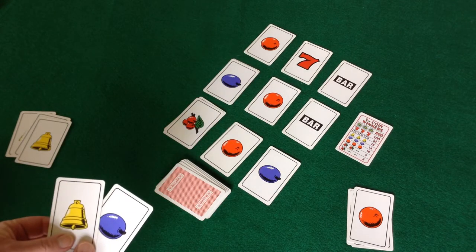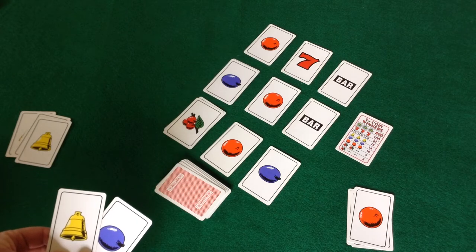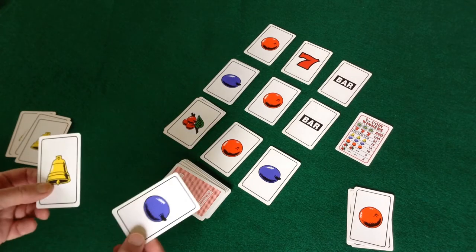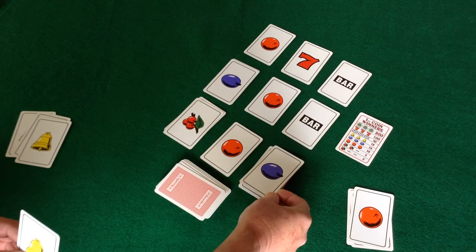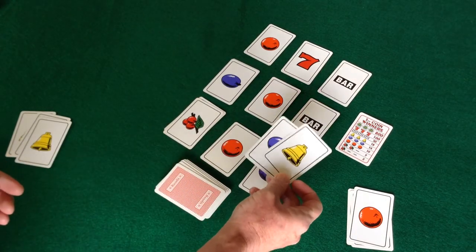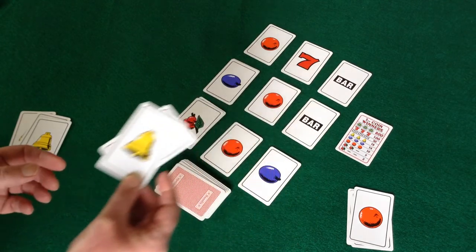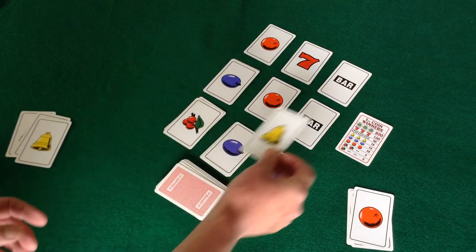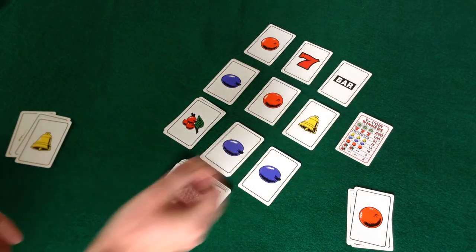When discarding cards onto the slot machine, there are a few rules you need to follow. A card cannot be placed on top of the same symbol type. For example, you cannot place a plum on top of a plum. Also, you cannot place more than one card in a single location. You must discard onto a different location for each card. Try your best to prevent the next player from getting winning combinations.